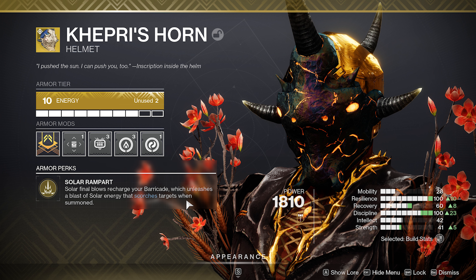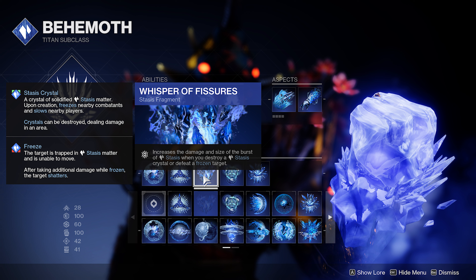You put your class ability down and it leaves a big solar wave along the ground. I didn't want to do it on solar — I wanted to mix it up — so I put it on stasis. When you pair it with Whisper of Fishes, which increases the damage and size of stasis when you destroy a stasis crystal or defeat a frozen target, it's really good.